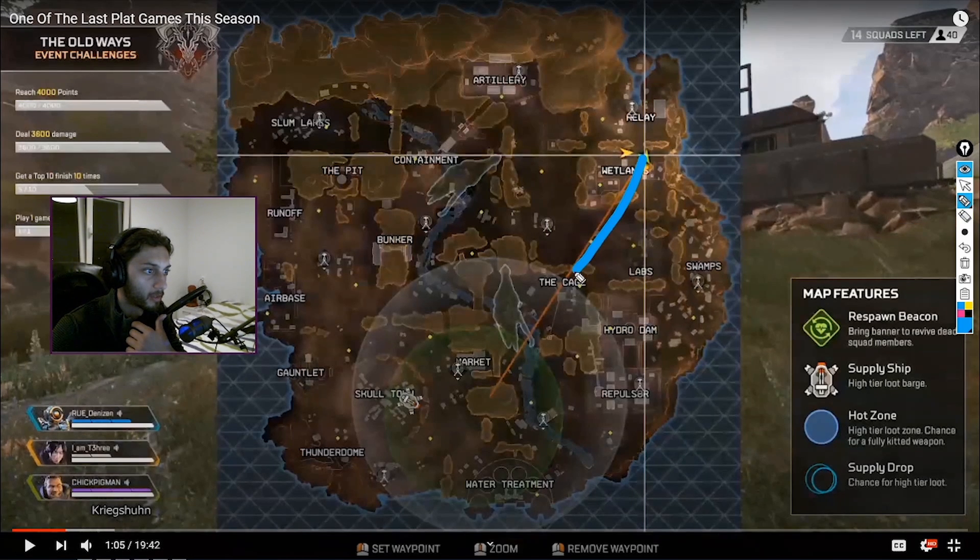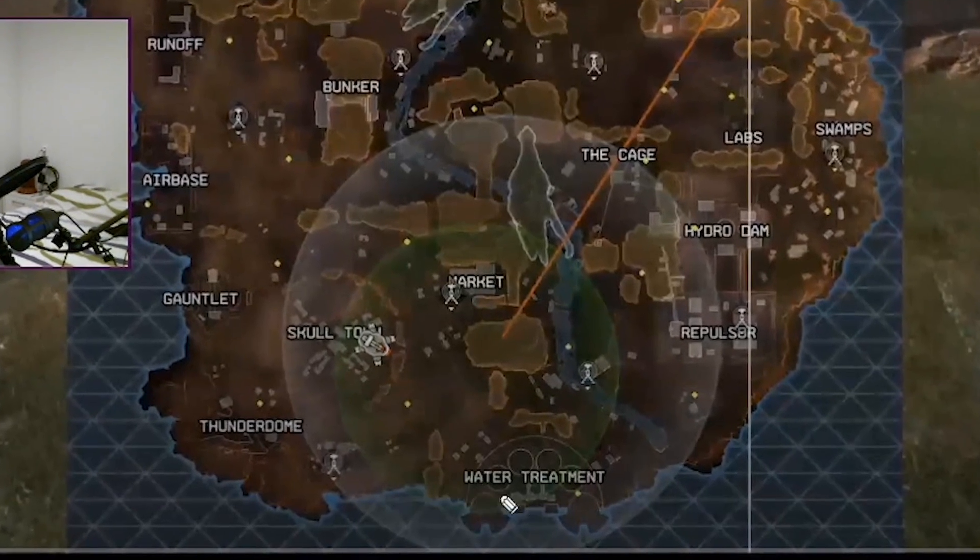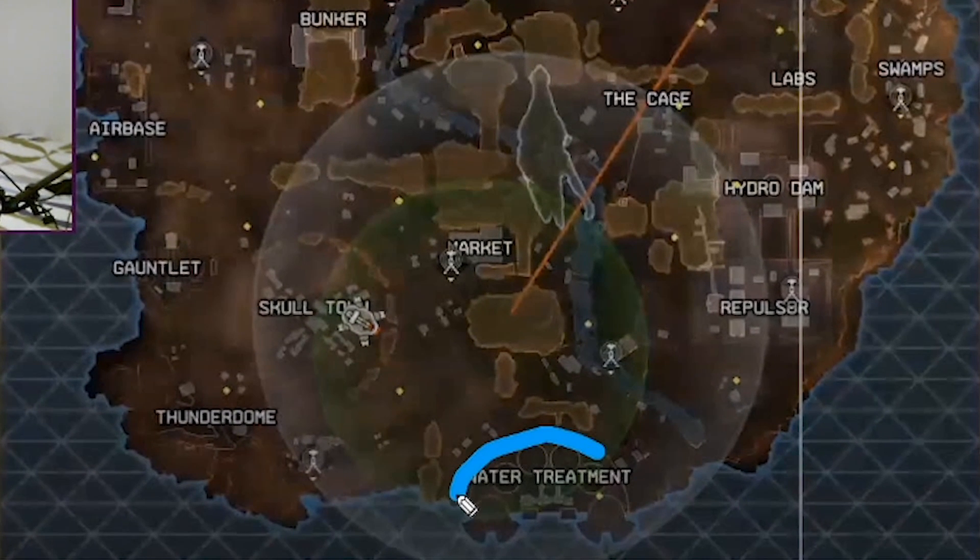When the zone is pulling in this direction for the first circle and then again in this direction for the second circle, it's probably going to end somewhere on this side. That's where the game is most likely going to end 99% of the time on King's Canyon — it just keeps pulling in one direction until the very last circle. An easy thing you can figure out is you can either play on Water Treatment, which is your generally safe location giving you a pretty easy rotation into the final battle.